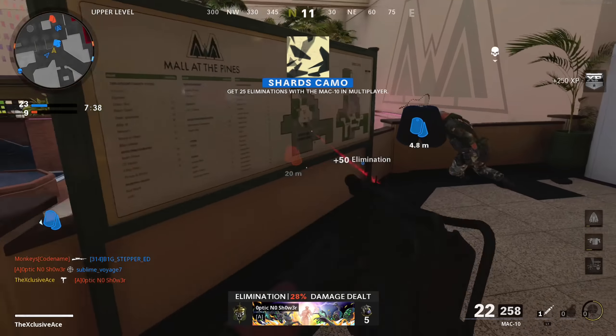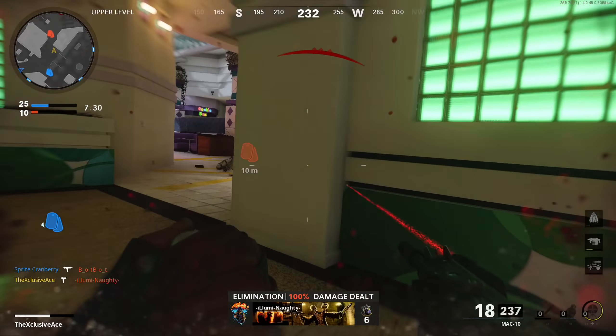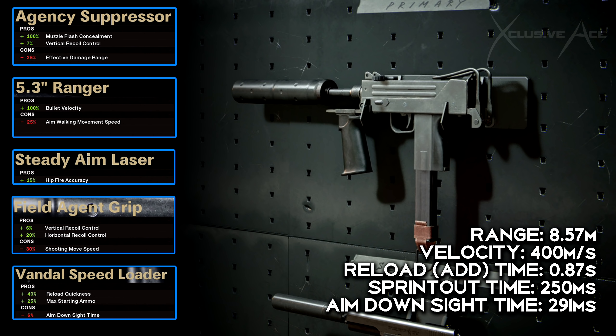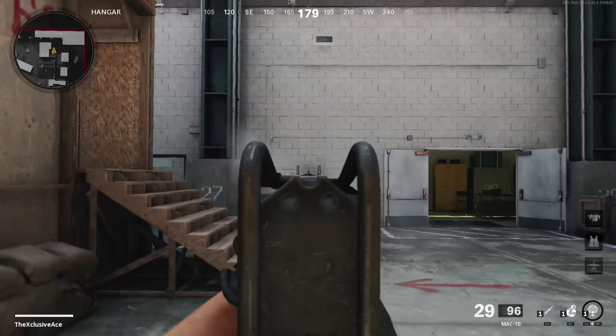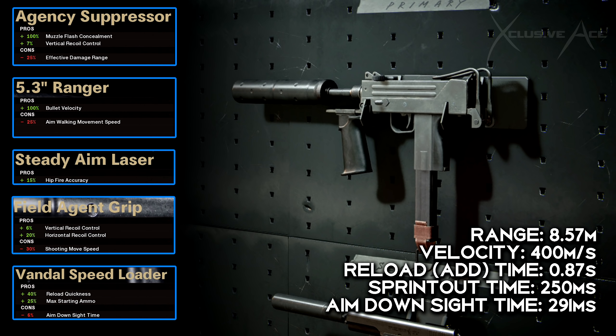Now for great attachment combinations — I played around in custom games to get recoil, handling, and everything just right. This first class setup is my stealthy flanking setup. We're using the Agency Suppressor to stay off the radar and get a little vertical recoil control. The reduced effective damage range isn't a big deal since this gun doesn't have great range anyway, and the difference between six and seven shots to kill isn't significant with this fire rate. Then we have the Ranger barrel to significantly boost bullet velocity, Steady Aim laser for hip fire, Field Agent Grip for vertical and horizontal recoil control, and the Vandal Speed Loader for extremely fast reloads.